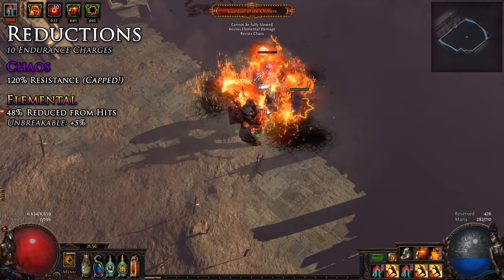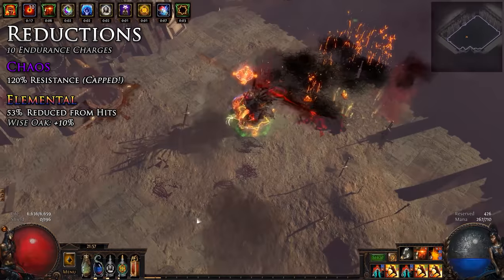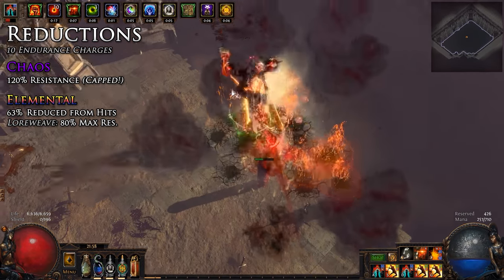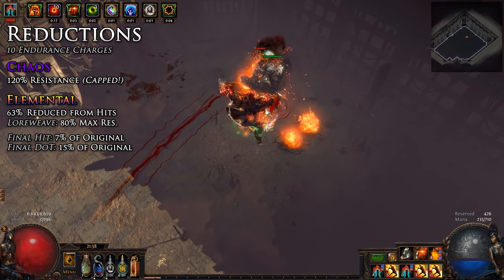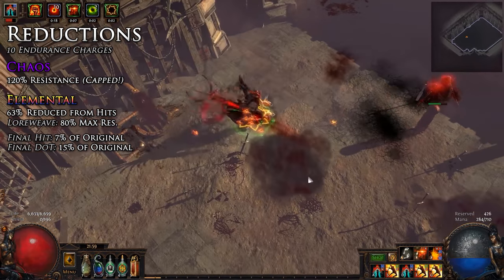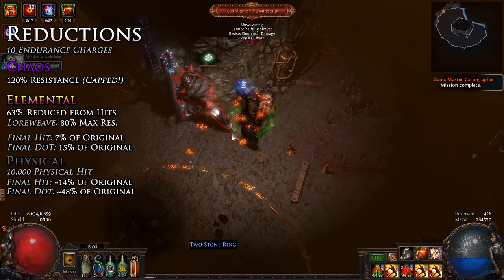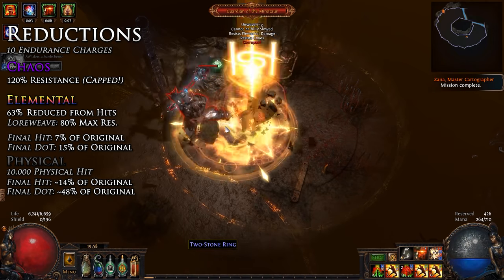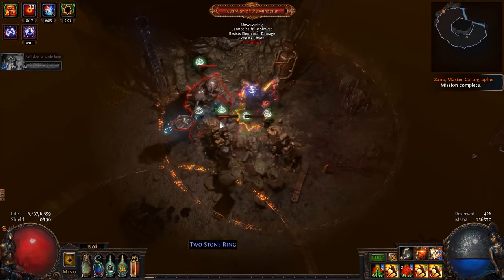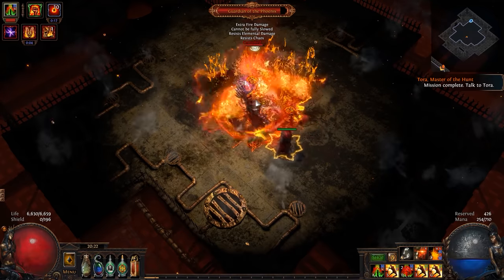Unbreakable gives us another 5% generic reduced damage taken to get to 53% reduced. And finally, we can go even a step further by using a Wise Oak with balanced resistances for yet another 10% reduced elemental damage, getting to a total of 63% reduced elemental damage taken. Making use of a Loreweave with 80% maximum resistances, this will reduce all incoming elemental damage hits to 7% of their original value, and damage over time sources to 15% of their original value — akin to having 93% maximum resistances for hits and 85% for DoTs. For physical reductions it is really no problem. With armor, 10 endurance charges, and generic reductions, we are basically untouchable. We can also use a Cast When Damage Taken Immortal Call, and are able to easily tank Shaper slams without it. Finally, we have Blasphemy Enfeeble to further reduce incoming damage, 20% life regeneration not including the consecrated ground, and life leech to maintain our life pool when we do ever take some damage.